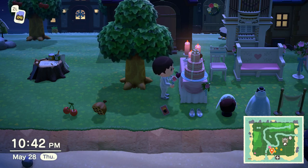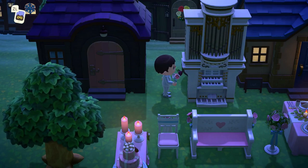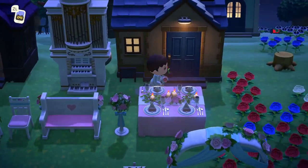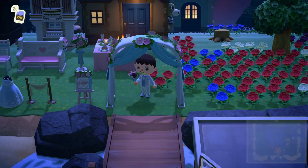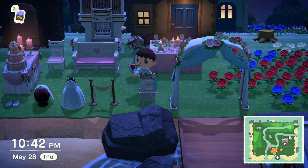There are only two new rewards for day three and day four, so let's move on to day five. Day five has only one new reward: this organ, which costs 40 heart crystals. The wedding arch, which I use as an entryway to my town, is 20 heart crystals on day six. The welcome board is five heart crystals on day six. The brown wedding wall and green wedding wall are each 12 heart crystals on day seven. The brown wedding flooring and green wedding flooring are also 12 heart crystals each on day seven.